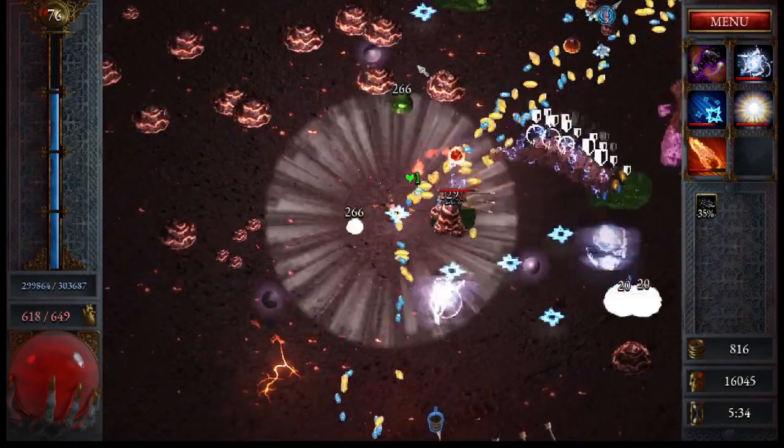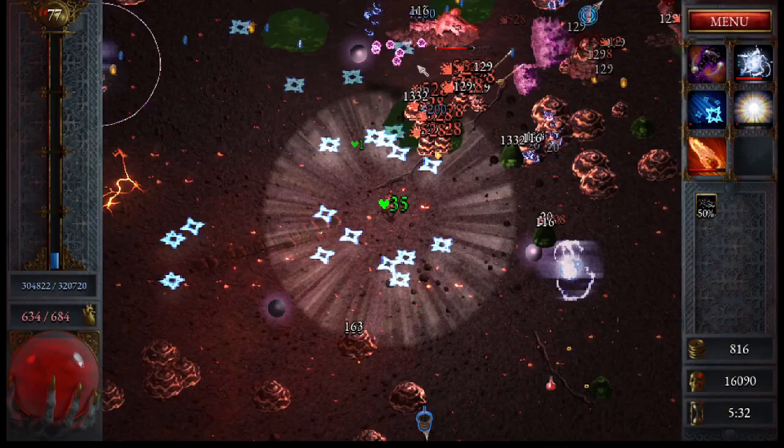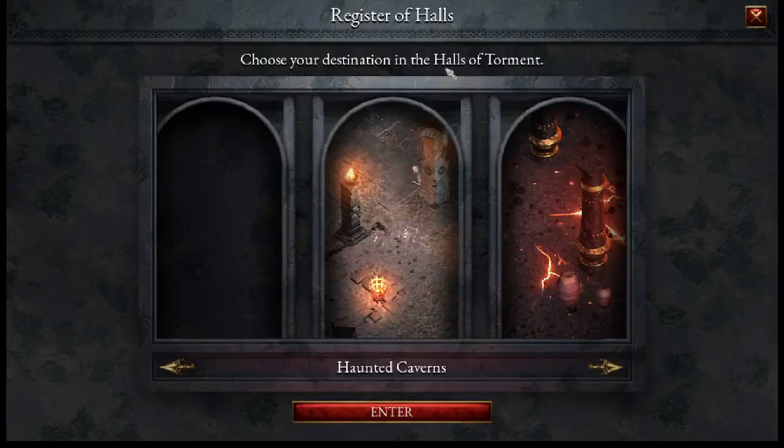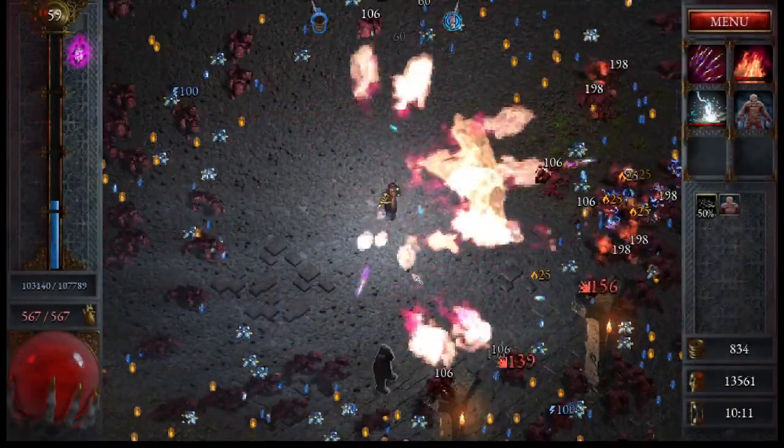Fifth, speaking of items, there is a necklace that I believe is best-in-slot unless you're going for a very specific build — the necklace that gives you 50% extra experience. Some other necklaces increase damage based on enemies in your pickup zone, which sounds great, but a level-up benefits your whole character — damage, defensive stats, everything. This makes the early game significantly easier and helps you scale better in the late game. You unlock it by leveling up 500 times, and once you do, I'd immediately try to get it into the well.